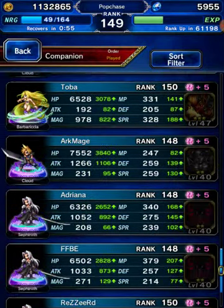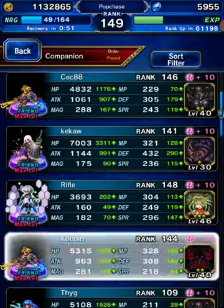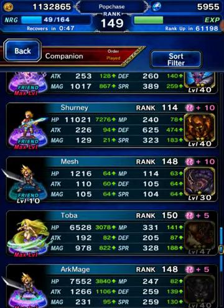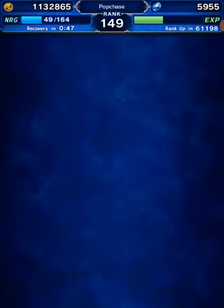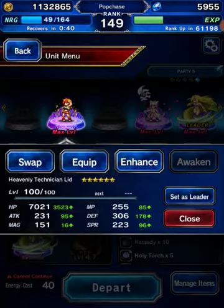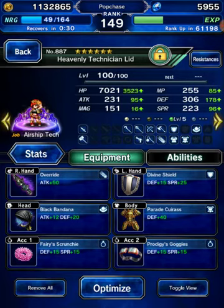We've got a Barbarichia friend, so I'm going to use two Barbarichias. I only have one Barbarichia so I'm going to use a friend. I'm going to use CG Lid to break. CG Lid is the best breaker, except her best break is her limit break, which we will not use because that's only for long fights.